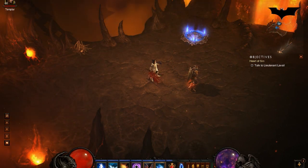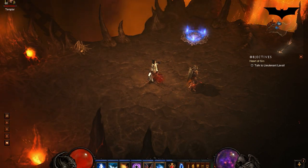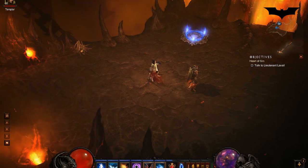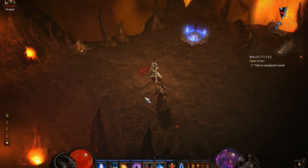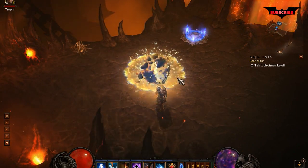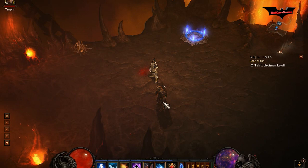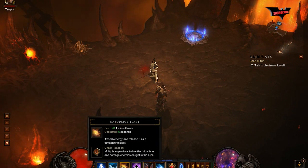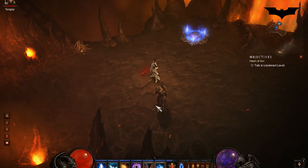This is a build I came up with for patch 1.0.4. A little backdrop: wizards pretty much use one build and one build only, which is Critical Mass Wicked Wind. You would use Frost Nova to freeze your opponent, then critical hit with Explosive Blast, and also use Energy Twister — it would stand in place, hit multiple times, and reset the Frost Nova cooldown using the passive skill Critical Mass.